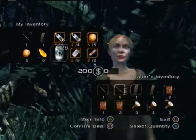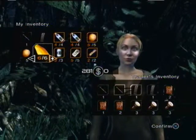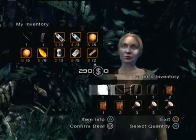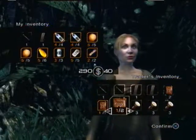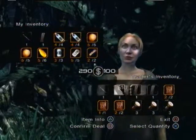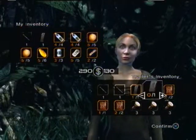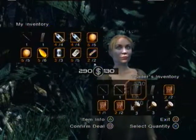Those Apollo bars are worth a lot. So are beer cans. Probably have to get rid of one of these papayas so it evens out. These are important. Not so much the torches. Actually, I don't need ammo. Take one clip.